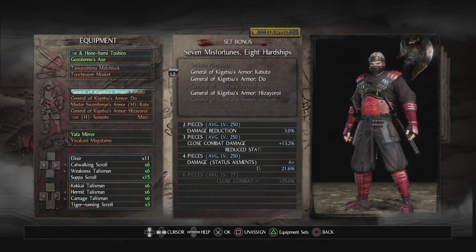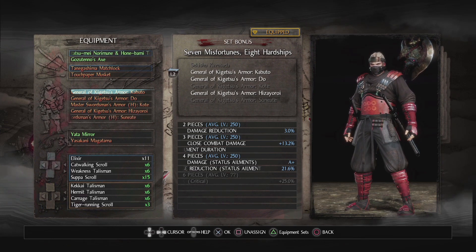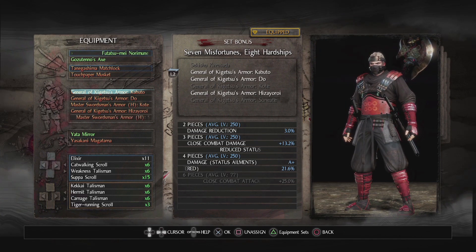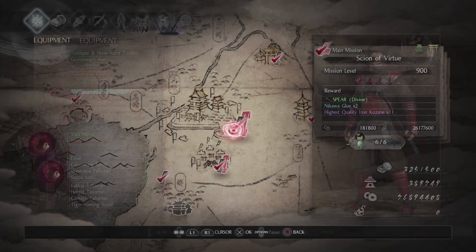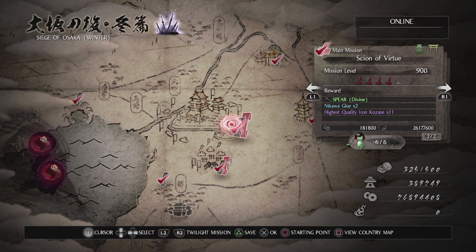Hi all, FuzzyBearBarian here again. Yesterday I posted a new build that used the General of Kugetsu armor set, in which I mentioned I got the entire set and a bunch of other ethereal weapons by doing a single farming run over and over. Some of you asked for a video of that, so here we are. The run is done on the Way of the Wise main mission, Scion of Virtue.